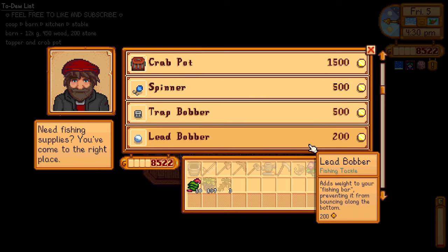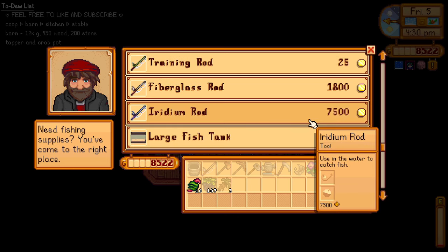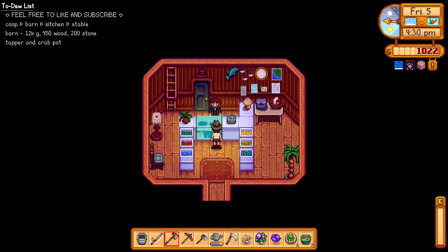We have a lead bobber — adds weight to your fishing bar, prevents it from bouncing along the bottom. Oh, we have the iridium rod! It's 7,000 gold. That's awesome — too expensive, but it's a good investment, right? We can earn more gold with the fishing rod. Can we sell our old rod? Nope, we cannot.